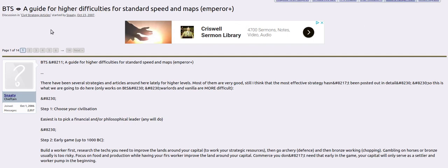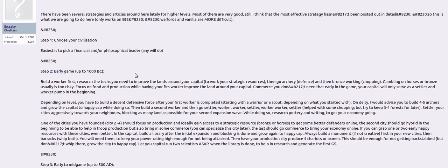This is Snaddy's guide in the CIP4 strategy articles, a guide for higher difficulties for standard speed maps at emperor level. The first thing he suggests is to pick a financial or philosophical leader.